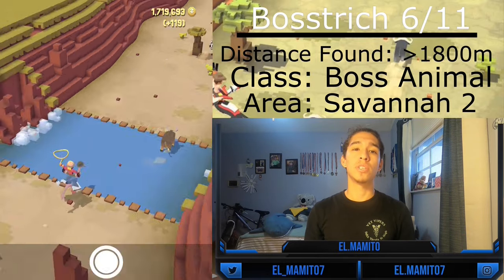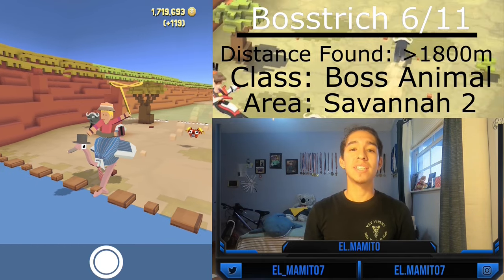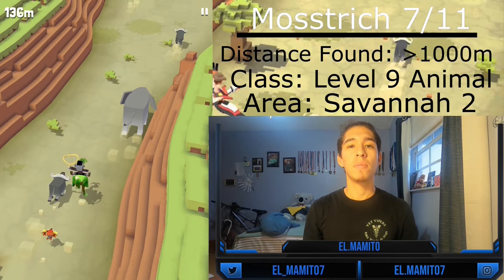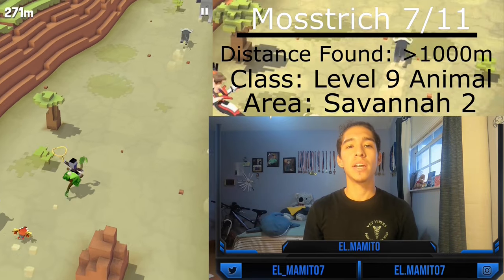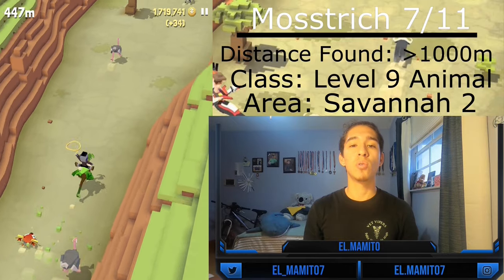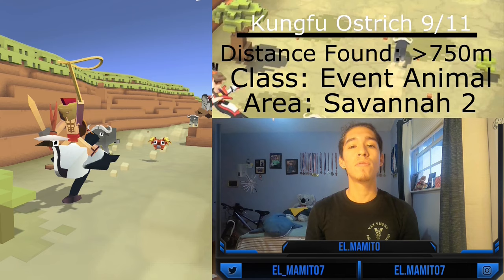The seventh ostrich is a level 9 animal — it can only be found after you upgrade your habitat to level 9. After upgrading, you can tame and mate it after 1,000 meters. The Oswitch is the eighth ostrich and can be normally tamed and mated after 1,000 meters. The Kung Fu Ostrich is the ninth ostrich and is an event animal.